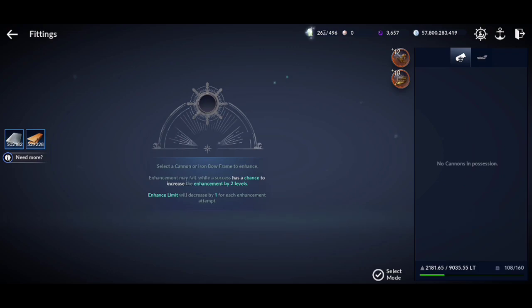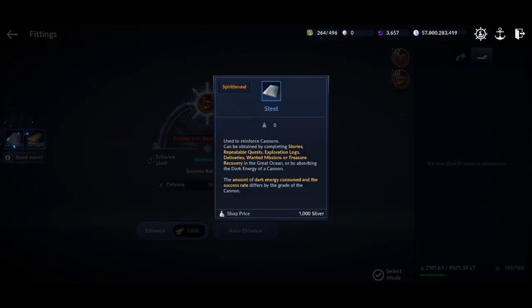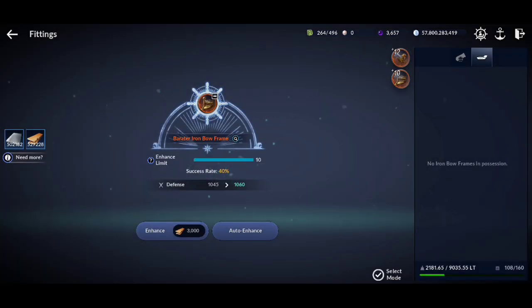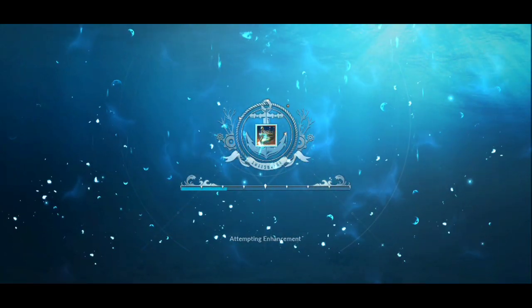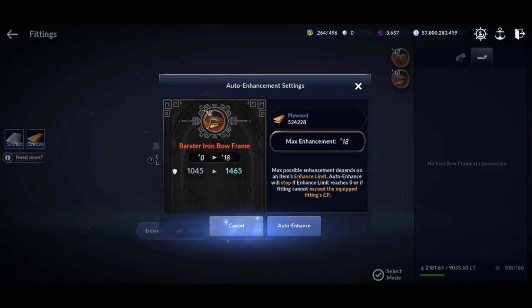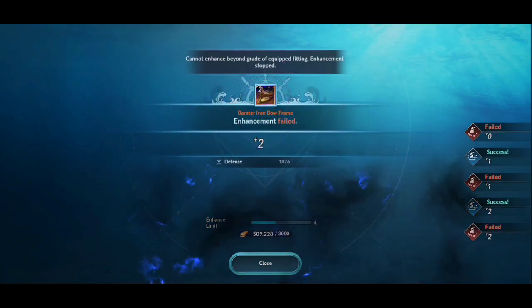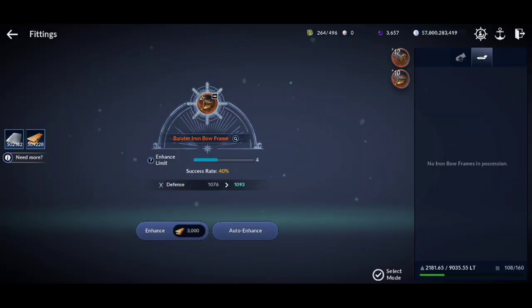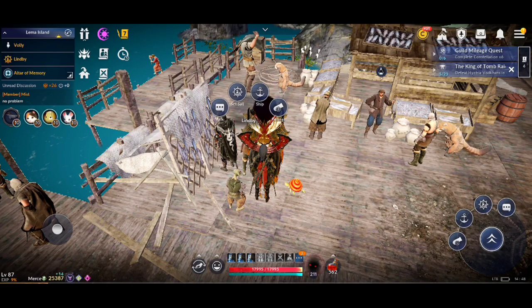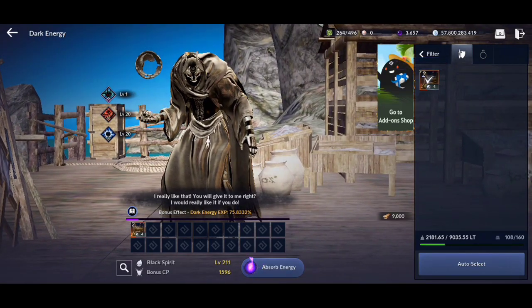Now let's see how to enhance the ship parts. To upgrade your cannon you will need the steel parts, and to upgrade your frame you will need the plywood parts. I will show you how to get these later on in this video. Enhancing ship parts can also fail like enhancing your normal gears, but upon failing it won't drop your current enhance level.